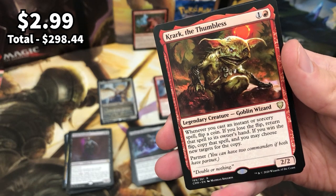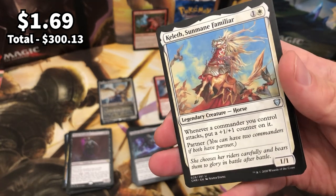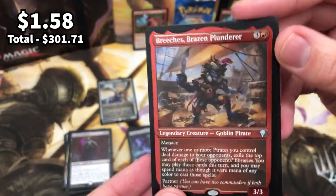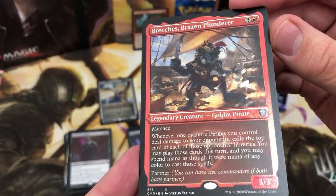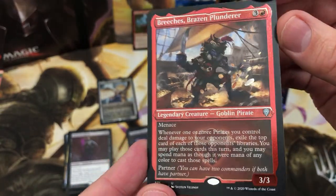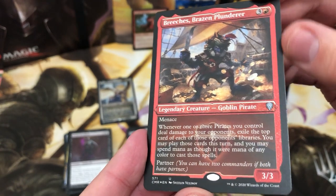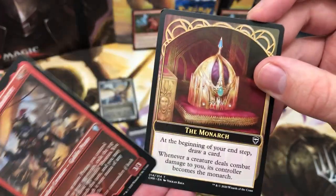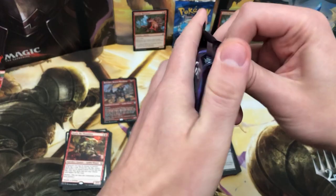Kelef Sun's Familiar for the other legendary — whenever a commander you control attacks, put a +1/+1 counter on it, lovely stuff. Oh yes — we've got a foil etched Breaches! We got Breaches earlier and now we have a foil etched version — that is amazing. Need to stop nerding out over these foil etchings — it's just a slightly different card, but it is beautiful, you can see that glisten. It's really really cool. The Monarch for the token.